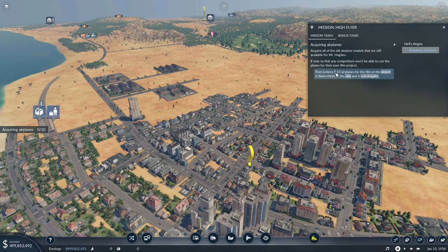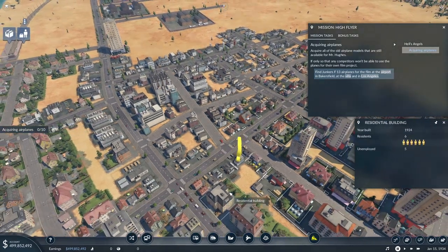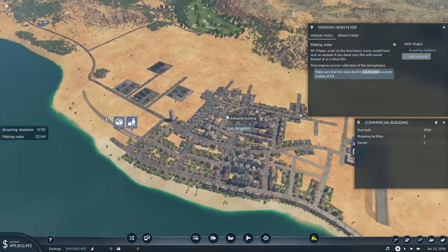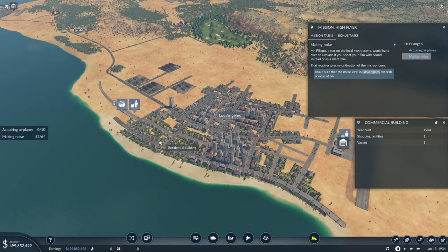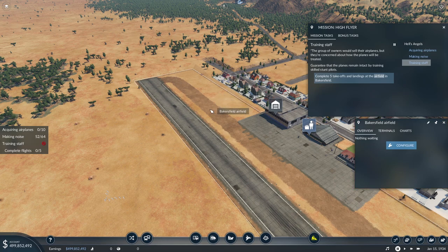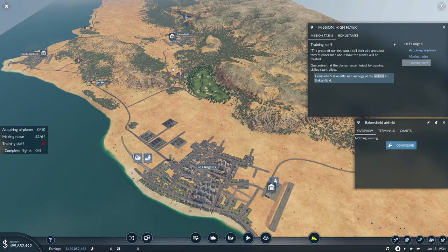We're supposed to find Junkers F-13 airplanes for the film at the airports in Bakersfield, The Villa, and in Los Angeles. I'm getting a random question mark in the middle of nowhere. Over an airplane, if you shoot your film with sound instead of as a silent film, that requires precise calibration of the microphones. Make sure that the noise level in Los Angeles exceeds a value of 64. So I guess we're going to get some public transport going. Then we've got this airfield in Bakersfield — the group of owners would sell their airplanes, but they're concerned about how the planes will be treated. By training skilled stunts, we'll need to do takeoffs and landings, so we could get a proper airplane connection going between cities.